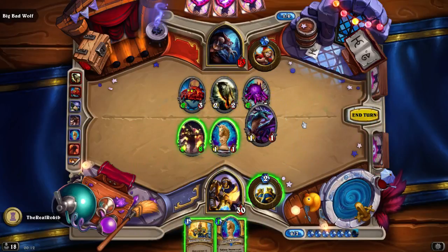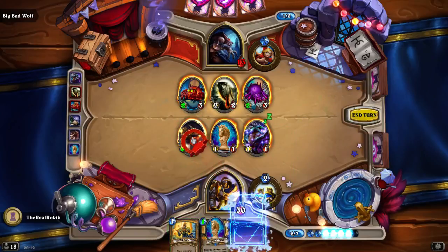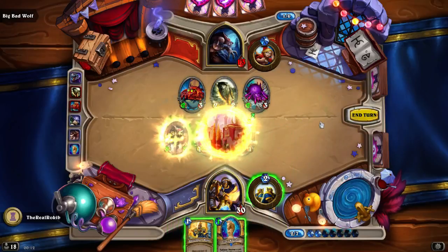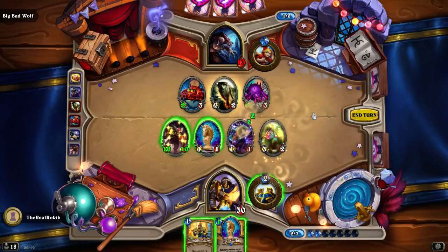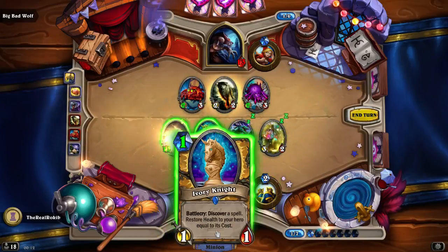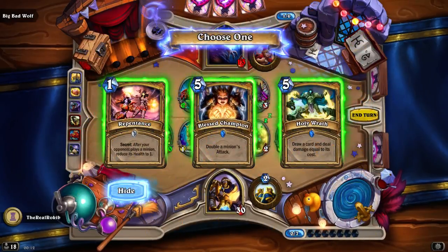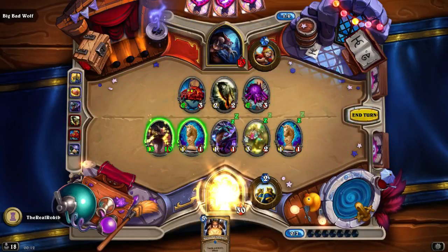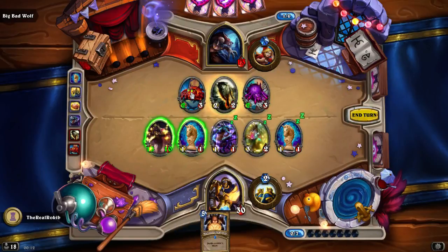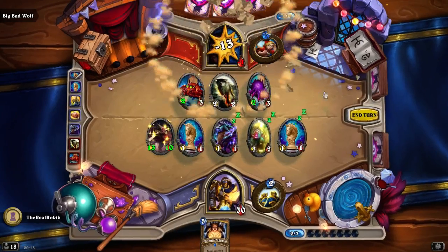Get another card. Okay, let's buff you up. Two-cost minion and 13. Quite nice. Double a minion's attack. Draw a card and damage equal to its cost. No way, we can't use Blessed Champion. 13. Bones.